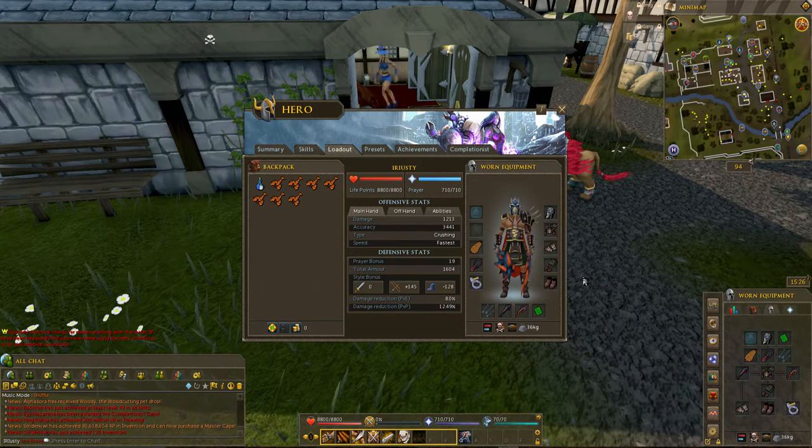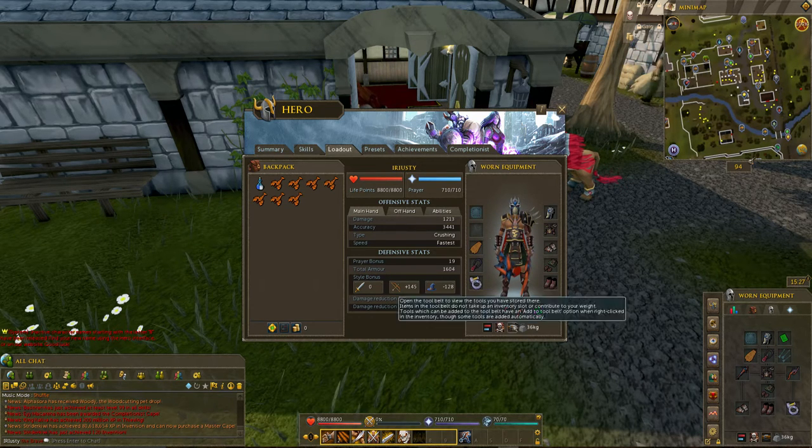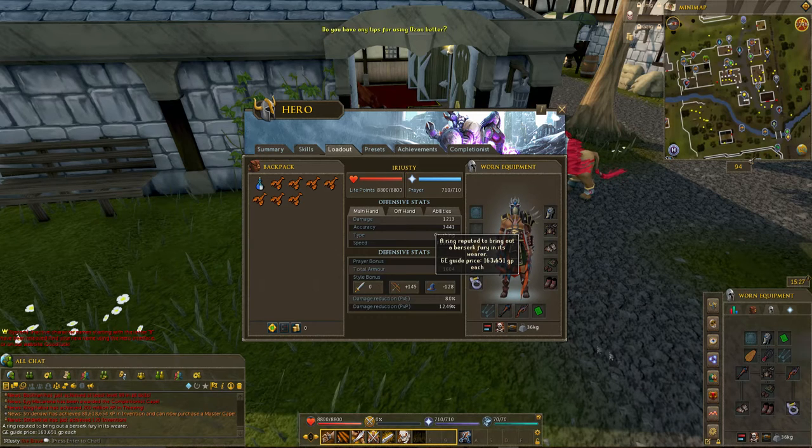If you don't have drygore or bandos, just use the best armor and weapons that you can. The best setup is dual wield — don't bother having a shield. Just use the best armor and accessories you can afford. If you can't afford a fury, use a glory. You should be able to afford the berserker ring since they're not very expensive nowadays.